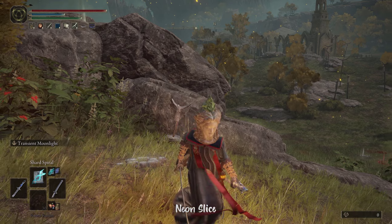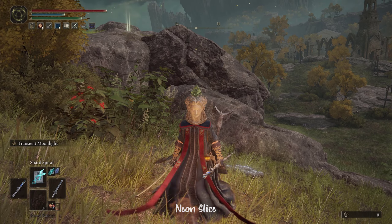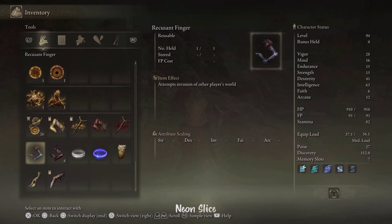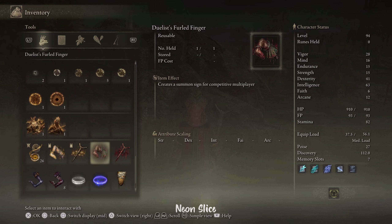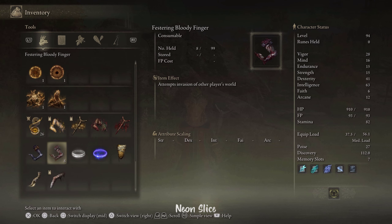Let's talk about invasions. It is very similar to co-op, except it requires a few extra steps to unlock. You can leave a red summon sign using the Duelist Furled Finger, which is the red finger. Or use the small red effigy to send your PvP sign to the nearest active summoning pool. You can also use a Festering Bloody Finger to attempt invasion of other players' worlds — use this sparingly because there's only so many around the world, until you encounter the Recusant Finger at the Volcano Manor, which is pretty much the invasion area in the world.